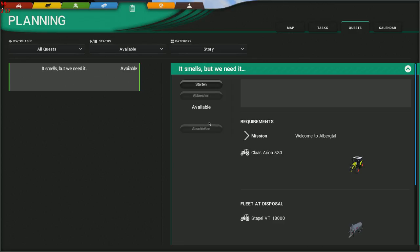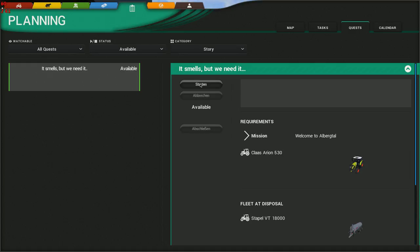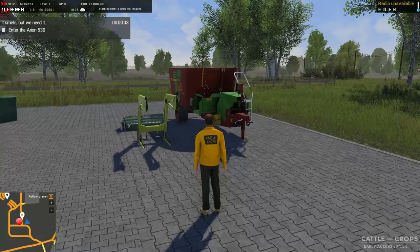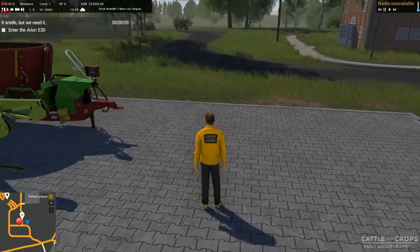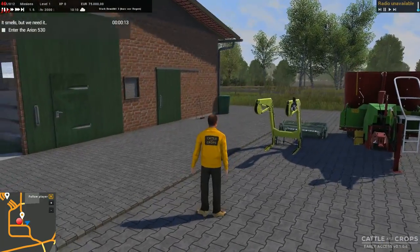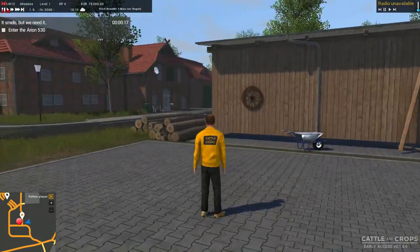It smells but we need it, so let's start this. Yeah, see different stuff now. Creating mission content, okay, here we go. Enter the Arian 530. There's a kitty meowing around here somewhere - not Dexter, not Dixie again.